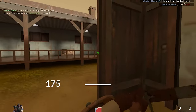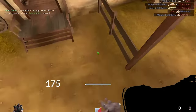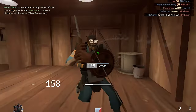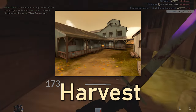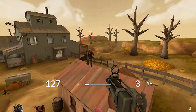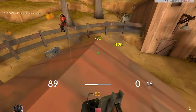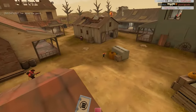You might think trimping requires a ton of skill, but there are simple jumps you can do on nearly any map in the game. If you're just starting out, small maps like Harvest are great training grounds. I just can't stress how cool trimping is once you get past the initial learning curve. Adding trimping to your Demo skill set is really what makes you transform from a first time Demo into a force of nature.